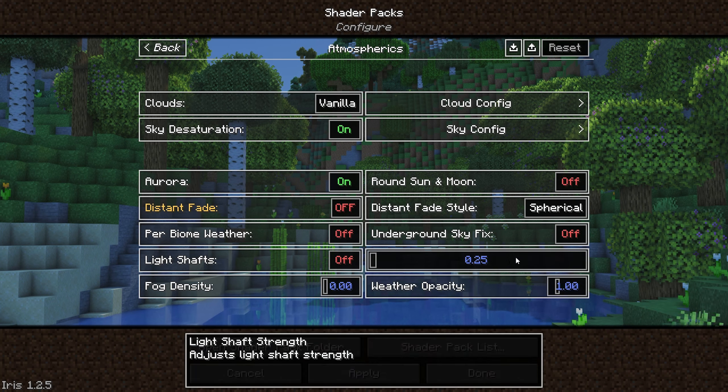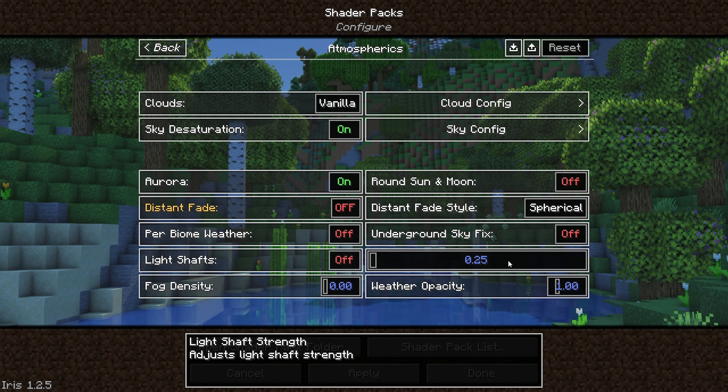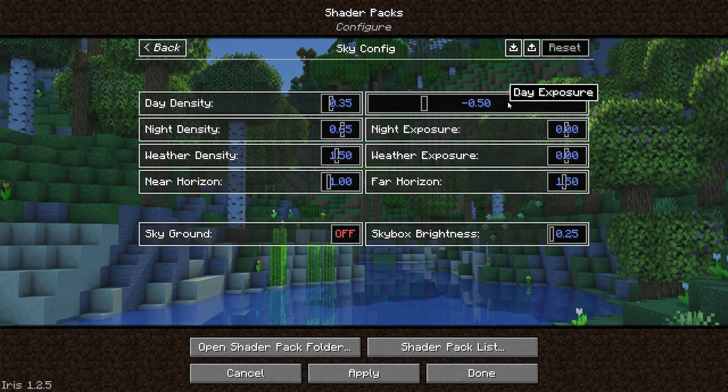Light shaft strength I put down to 0.25, as even when light shafts are off you still get sun glare, which is affected by this setting. I just keep weather opacity at default. Then coming up to the sky configuration tab, I set day exposure to minus 0.5 and the skybox brightness all the way down to 0.25.